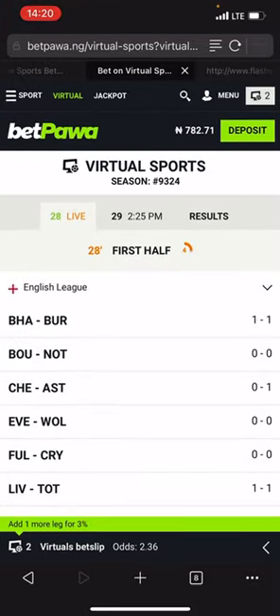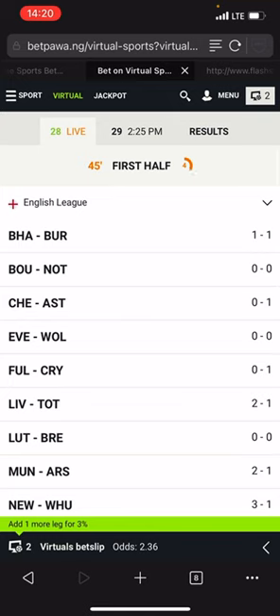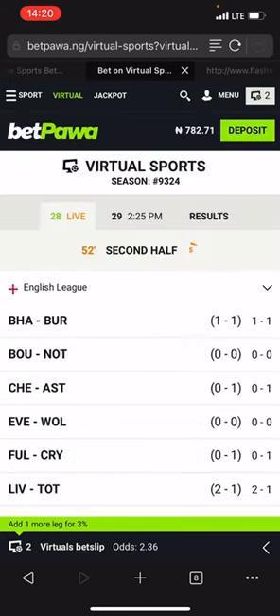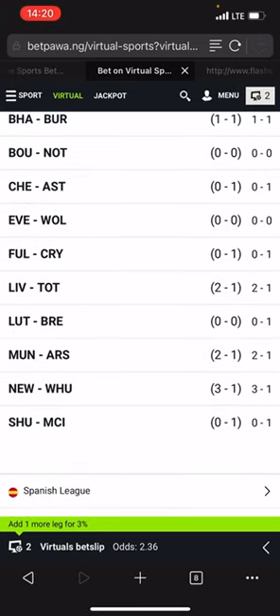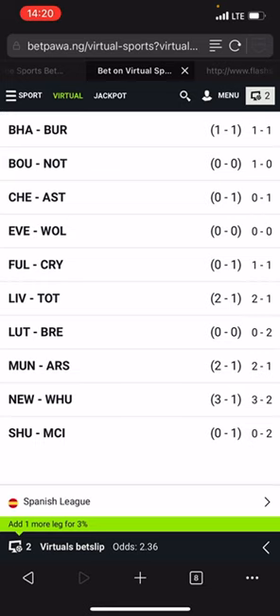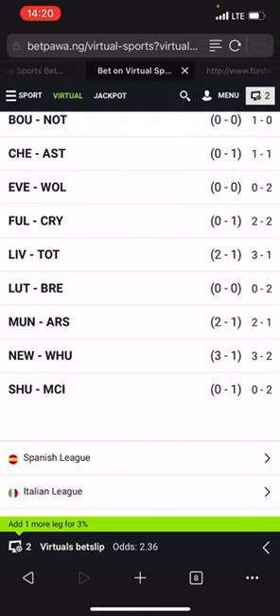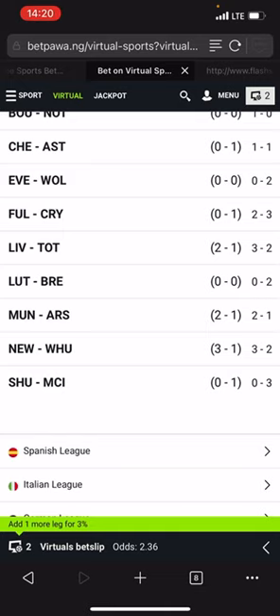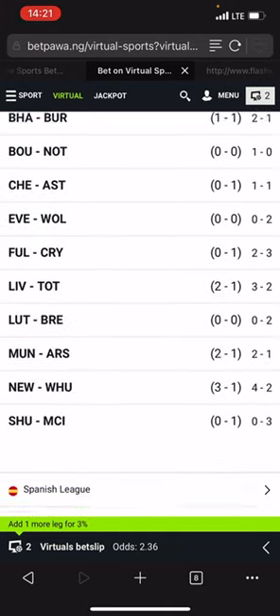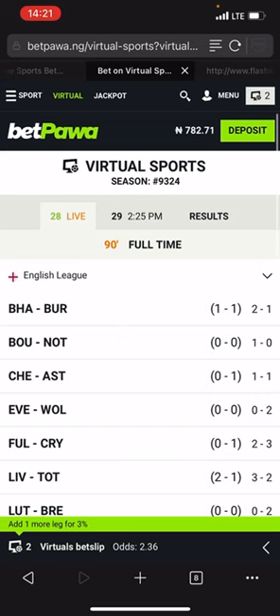We can select Arsenal because Arsenal scored two goals, and their opponent Man Utd also scored. Let's check the results — Arsenal 2-1. The best is to select Arsenal because you can see Man City's opponent Sheffield didn't score any goals in the previous match, but Arsenal's opponent Man Utd scored three goals in the previous match, and Arsenal also scored two. The best game to select is Man Utd versus Arsenal. They already played 2-1; Man City also played 3-0. Both delivered over 2.5, but the best one is Man Utd versus Arsenal — make sure both teams score and their opponent also scores.